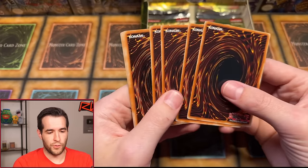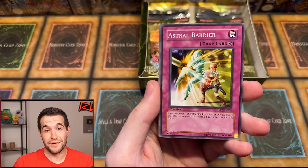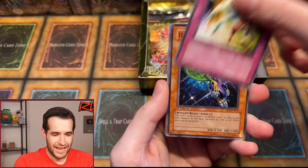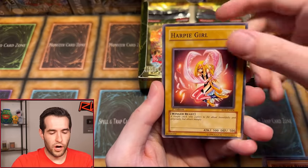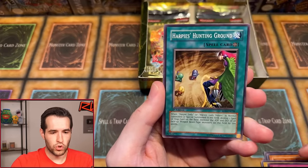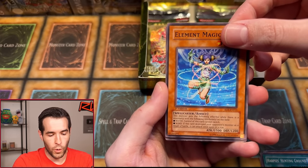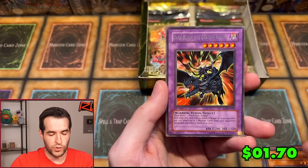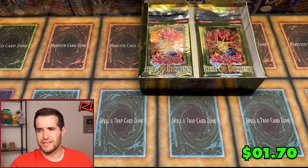Here we go. I'm hoping that we get Perfect Machine King and Creator in the same box. Astro Barrier. We have Harpy Lady One, Fruits of Kazaki Studies, Pitch Black Warwolf, Harpy Girl, Mind Haxaxx, Harpy's Hunting Ground, Element Magician. Dark Blade the Dragon Knight. I don't know if there's a fusion foil in this — I think Dark Blade might be like the only fusion in this set. So if you see fusion, you just know it's Dark Blade.